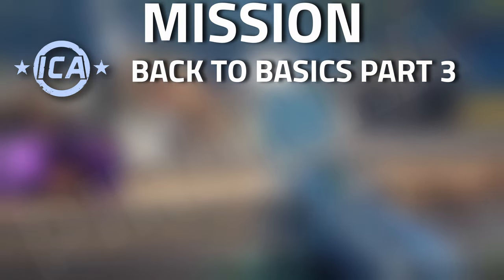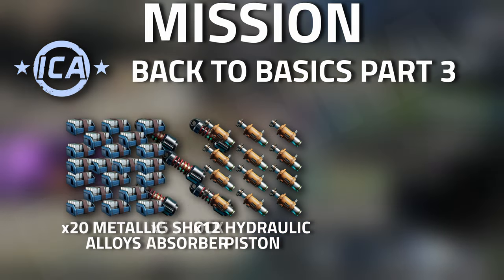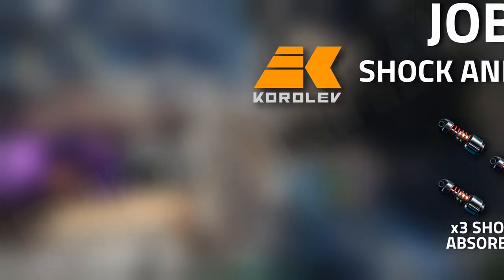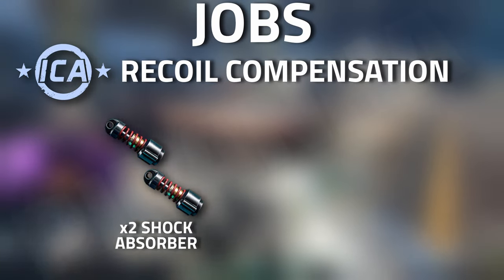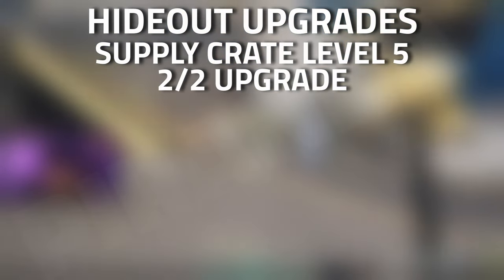Now on to the tasks. Starting with ICA Back to Basics Part Three, you're going to need 20 metallic alloys, 12 hydraulic pistons, and five shock absorbers. For Korelev's Shock and Awe, you'll need three shock absorbers. Then with the ICA again for Recoil Compensation, you're going to need two shock absorbers and 12 compound sheets.